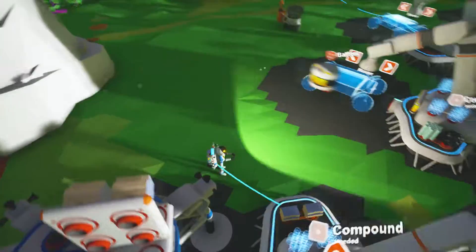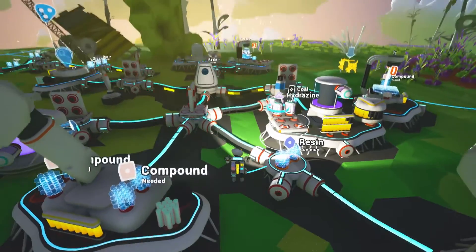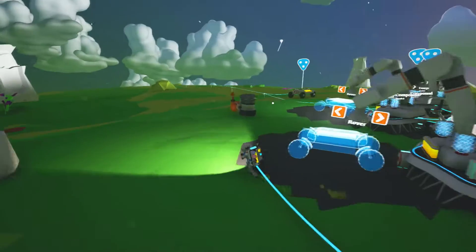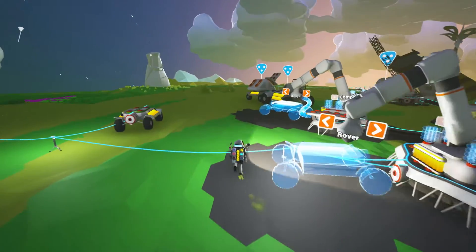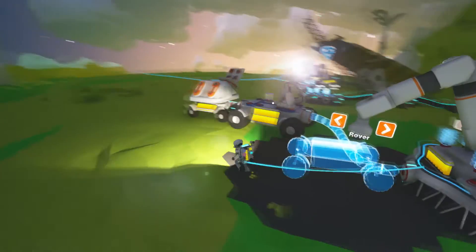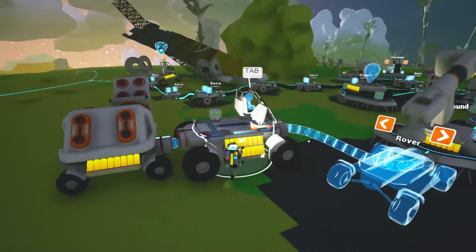We need to take our battery because we do need to recharge it — let's chuck it on there. So we need one more resin to see if we can build the trade station. We'll go grab our truck and take it for a bit of a burn. We'll take off whatever's on the back because we don't need it — we need to go and find ourselves some resin very quickly.